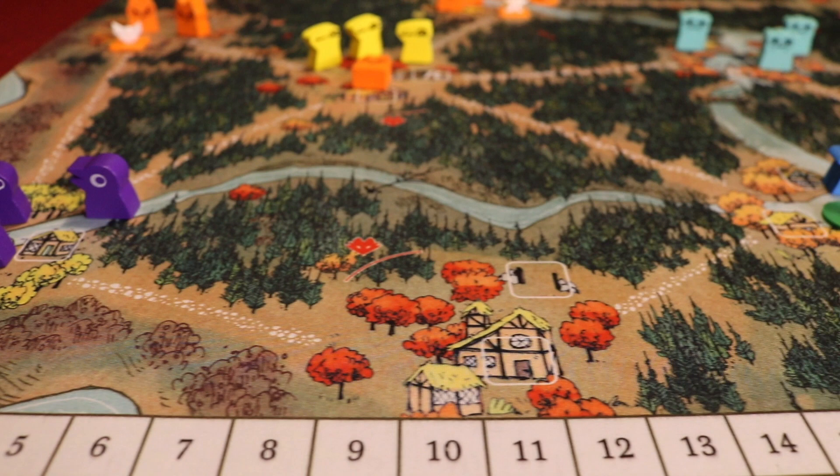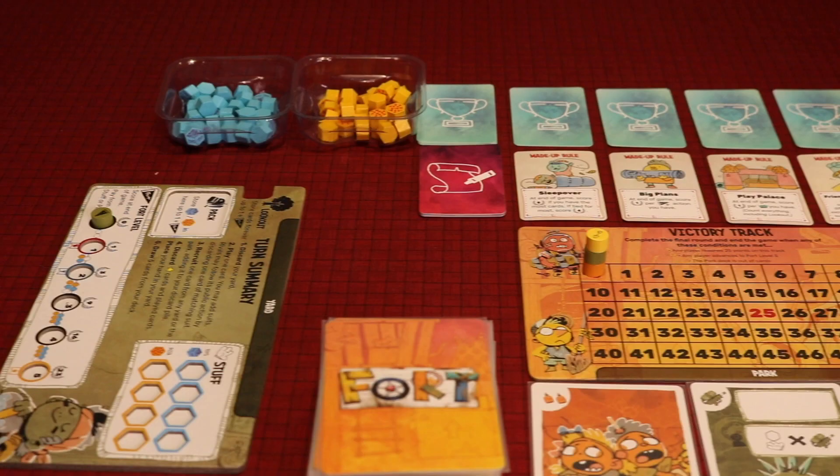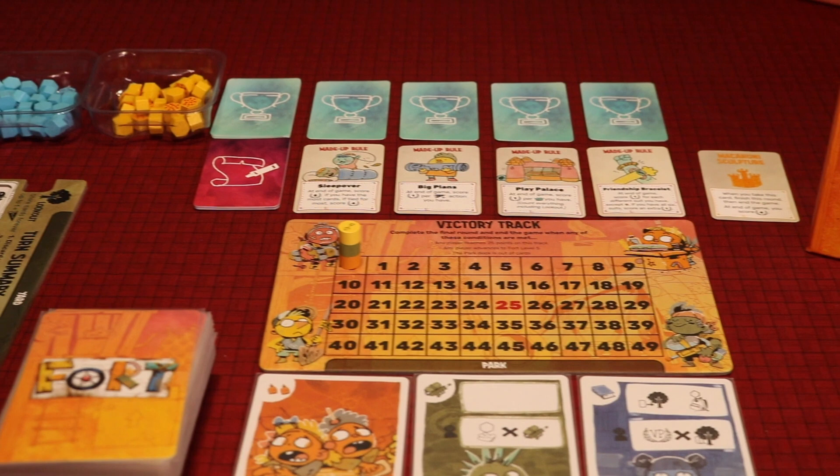Each faction has their own mechanics and tricks for scoring, fighting, and just moving around the board. But now we have Fort, designed by Grant Rodiek, developed by Nick Bruckman, and artwork by the amazing Kyle Ferron, which breaks the asynchronous mold and starts everyone on equal footing with the same goal. Hi, my name is Dave from Tabletop Videos, and here are five reasons I think Fort should find a way onto your game shelf.